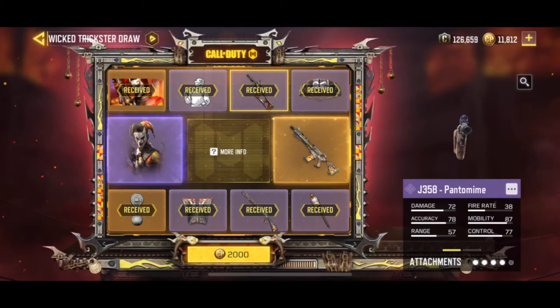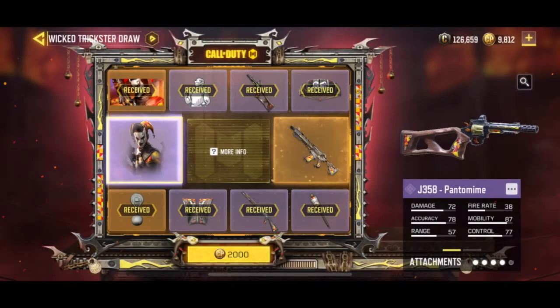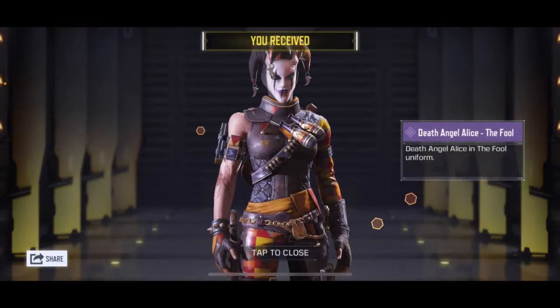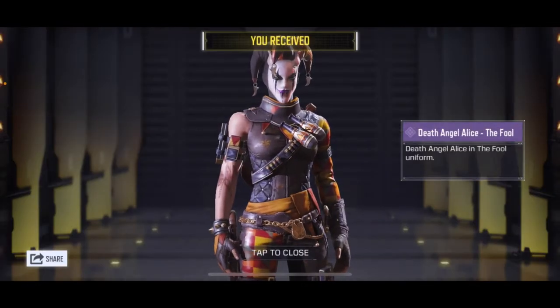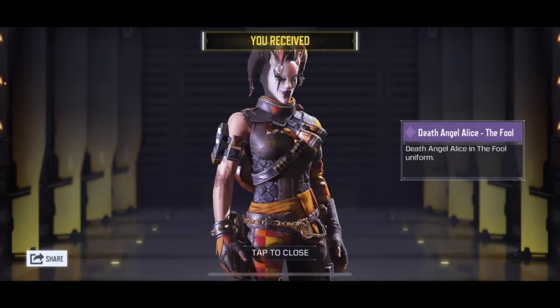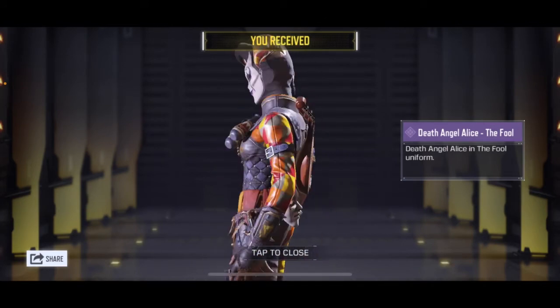Now let's continue — of course we will get Alice here for 2,000 card points. So we have already 5,645. Purchase! So for 5,645, we get my new girlfriend — Death Angel Alice! Wow, I love that. Hi Alice — jester, jester!